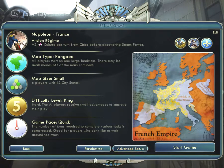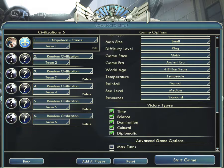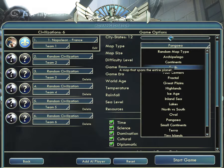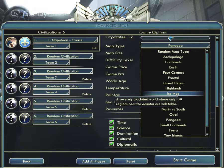In advanced setup you can set up the game in detail — how your map should look: earth continents, inland sea, ice age, ice place. I am selecting Great Plains.